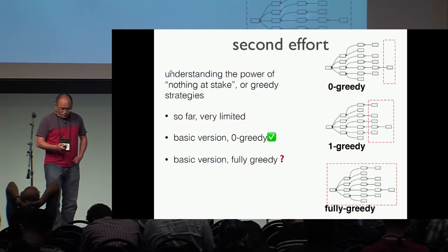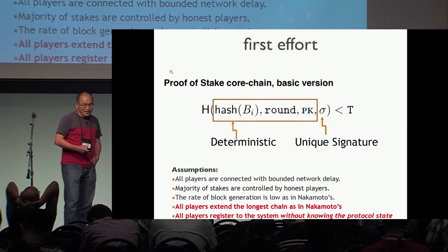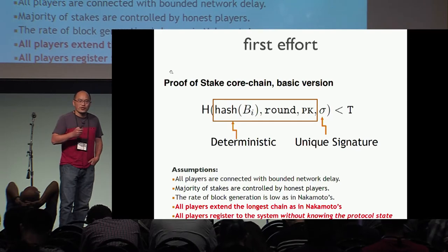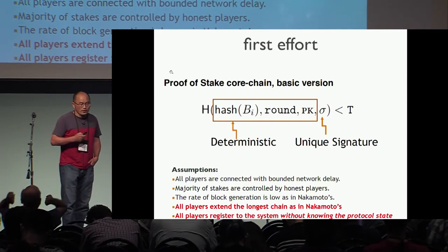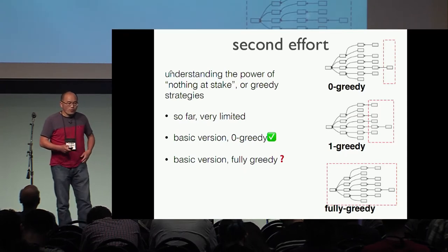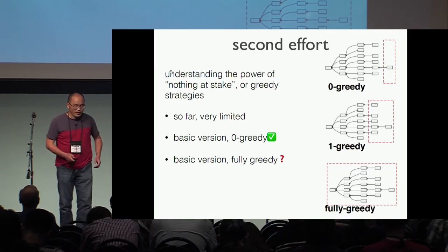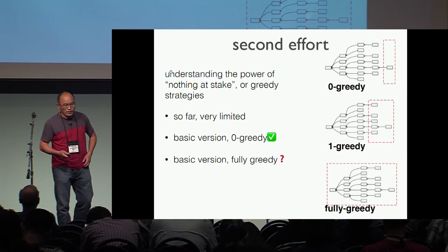This design is already pretty good in the sense that if malicious miners follow the long chain and only extend the long chain, then we can see it's secure and it works. However, in a proof-of-stake setting, malicious miners may extend the long chain, a second long chain, a third long chain, and so on. This is called the nothing-at-stake concern.